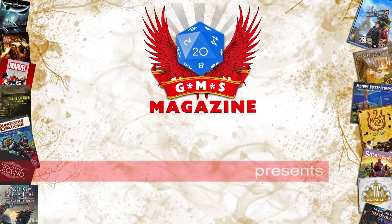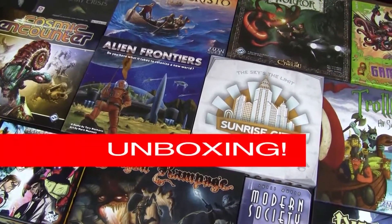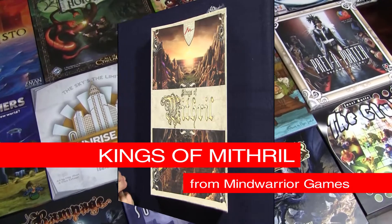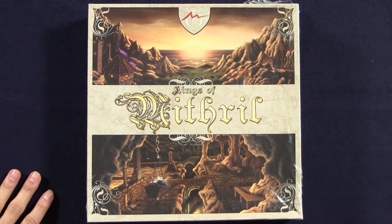Welcome to the GMS Magazine unboxing videos. I am with Derek, one of the amazing backers who helped us with the Kickstarter for Dice and Slice — the show about gamers and food — to make it a reality. He's been very kind to come and help us do the unboxing. We are going to take a look inside the boxes of Kings of Mythril, from Mind Warrior Games.